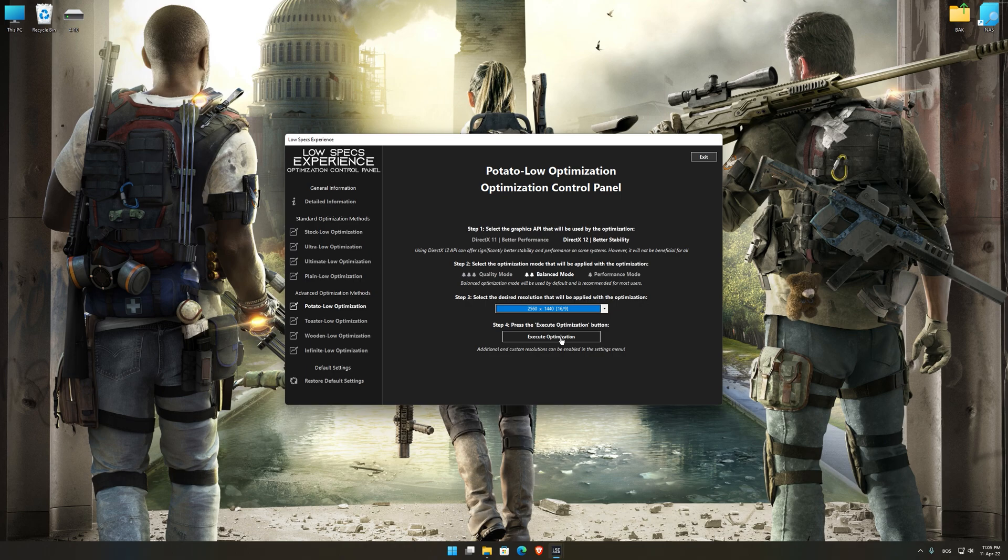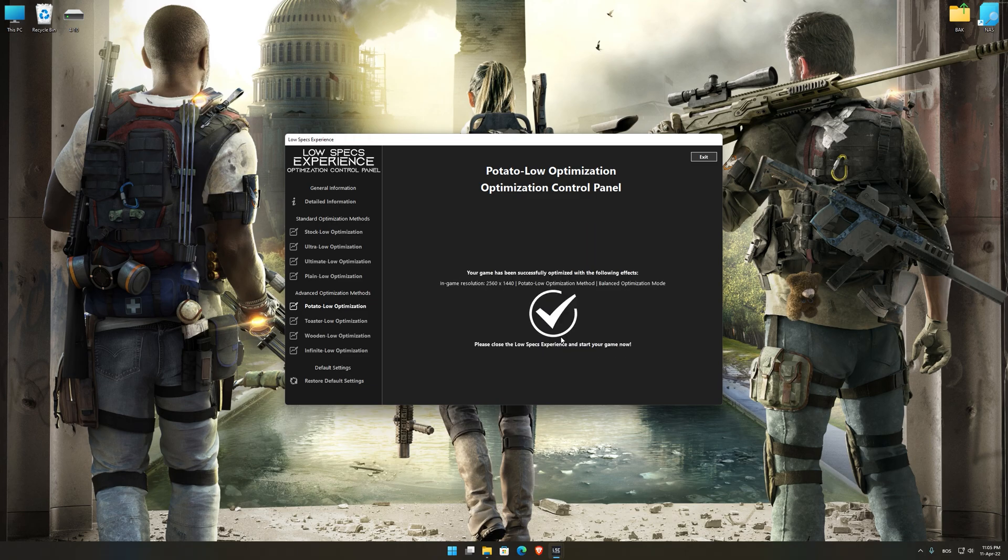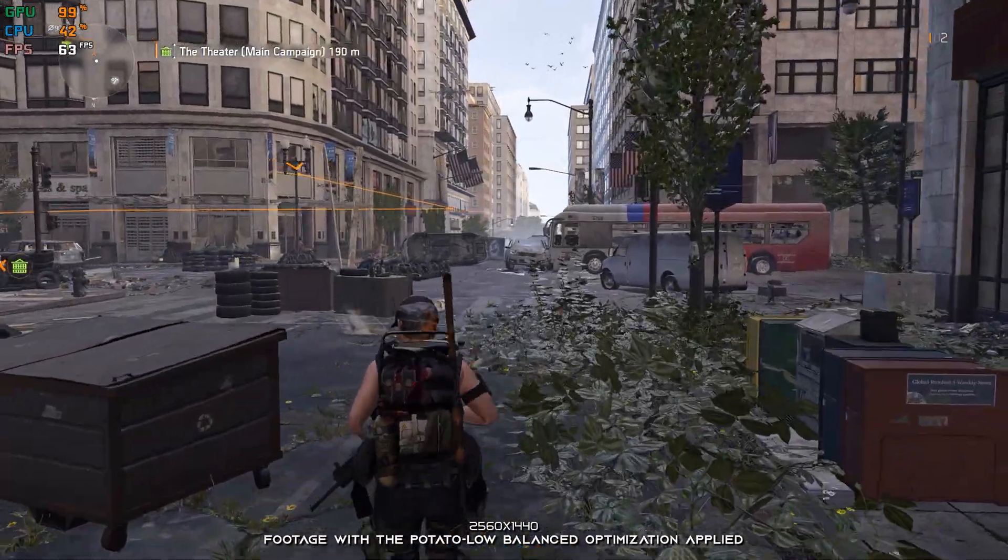This is something you will need to experiment on your own in order to see what works for the system the best. Once you decide which optimization presets and resolution you are going to use, press the execute optimization button and then start your game. Also, if you are not satisfied with what you see, you can always restore your game to default settings by choosing the Restore default option.